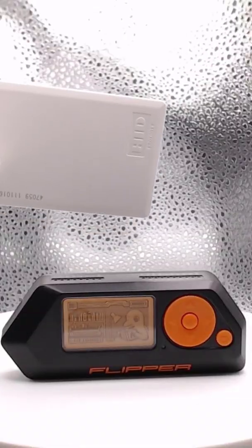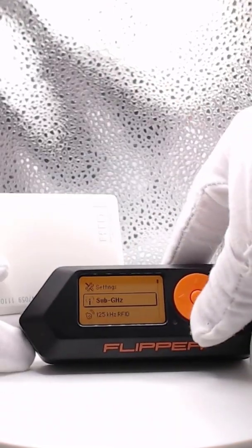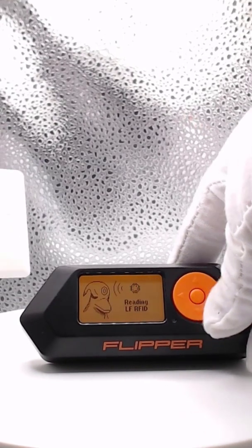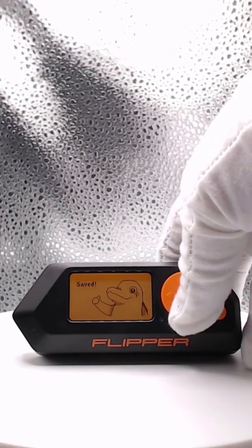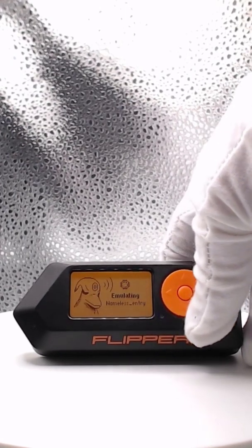The Flipper Zero can also emulate security cards, such as this one here for the pool house. I'm going to go ahead and click on the middle button again and scroll down to RFID, hit read, and touch the back. Boom, there it is. I'm going to go ahead and hit more, and we're going to save this card. By default, it's a nameless entry. I'm going to go ahead and save it as such. Saved. Perfect. And we can emulate this card now and get into the pool house.